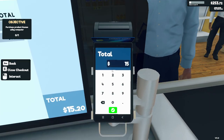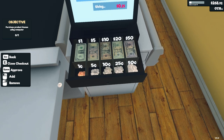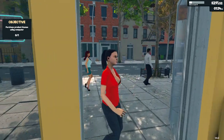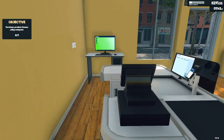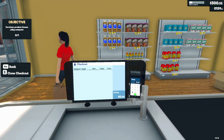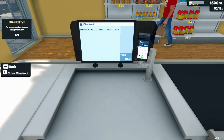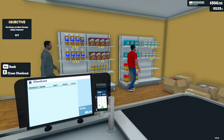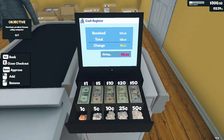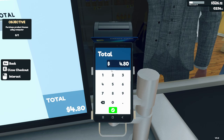Thank you. Here you go, sir, thank you, come again. I wish we had some more customers coming in — we have loads of stuff on our shelves and a little extra. Thank you, come again. All shelves are still pretty full, don't need to restock yet. Thank you — there you go. Thank you, $4.80, there you go.